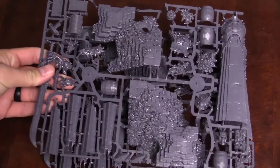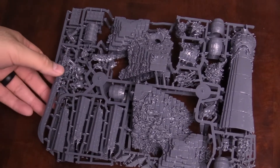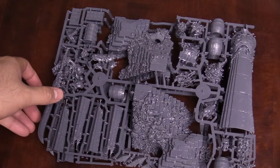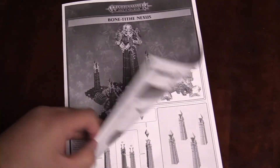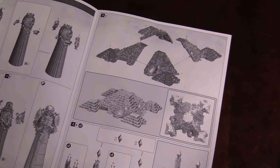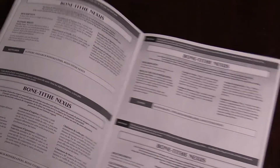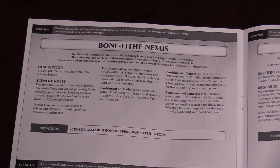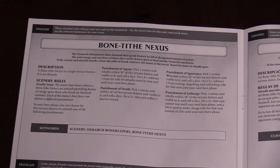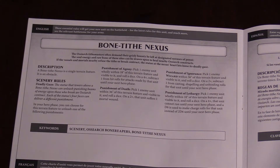You get two copies of the sprue — the second one is the exact same and fits right on top. So yeah, every single Osiarch Bone Reaper player, again this thing costs zero points and it's totally worth taking. We've also got the rules here along with instructions and how to assemble — pretty straightforward, not a lot of surprises. What I want to show off though are the rules. The Bone Tithe Nexus is zero points to bring, and you set it up like a normal terrain feature for your army.